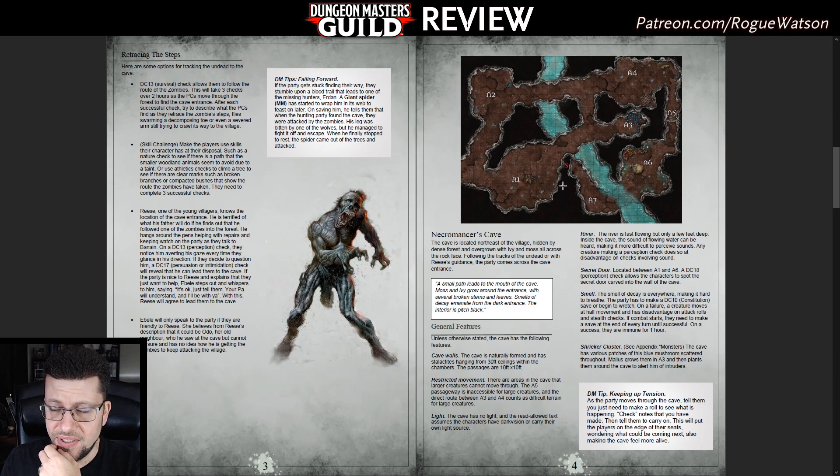It's very combat heavy. There are ogre zombies in area A1, and looking at the map — this was originally a Dyson Logos map, but the designer ran it through Incarnate and created a nice full-color detailed battle map. Huge thank you for that, because this is exactly what I'm asking for. We get DM versions, player versions, annotated, grid and non-grid. The image files are separate, which makes my VTT heart very warm.